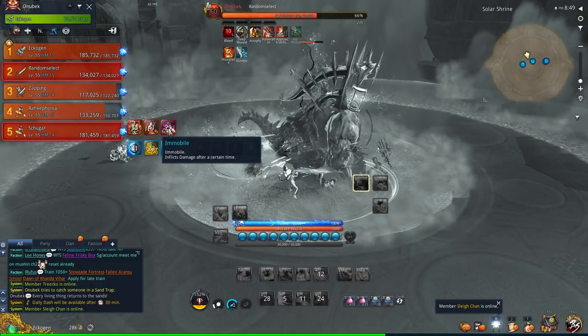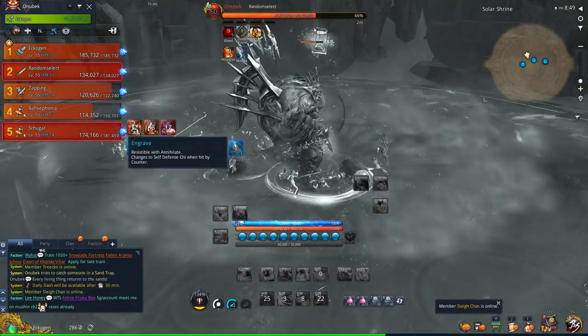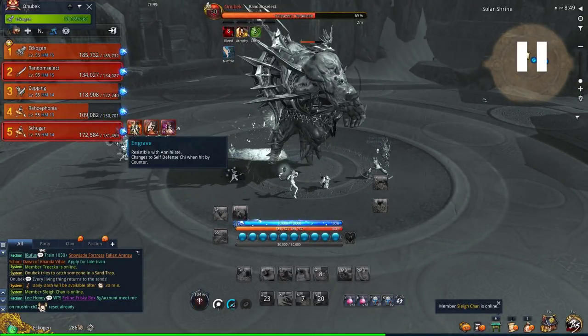While this is going on, a new buff called Hourglass is applied on the boss. The instant that buff disappears, those 3 players who are not immobilized need to do knockdown. The CC bar opens up again — this is where it is very critical. A knockdown must be done here.